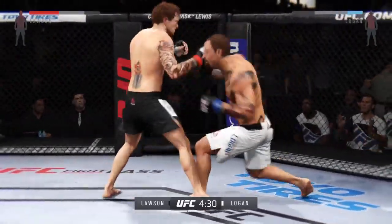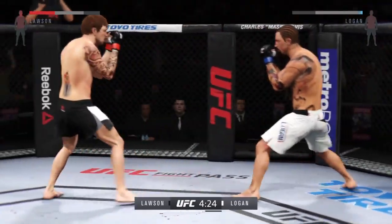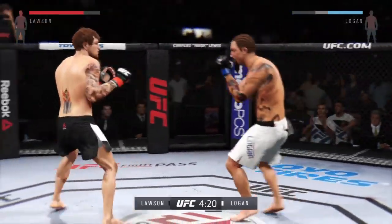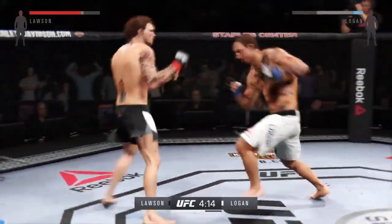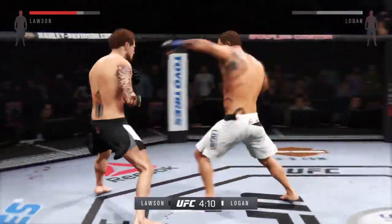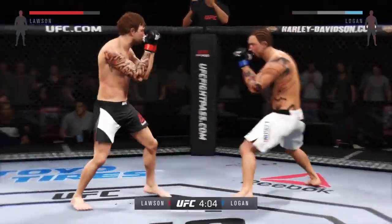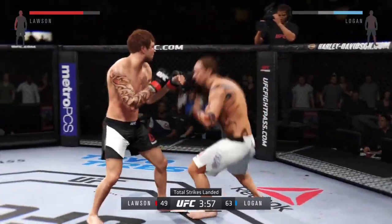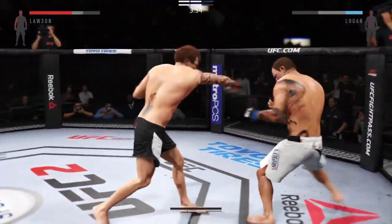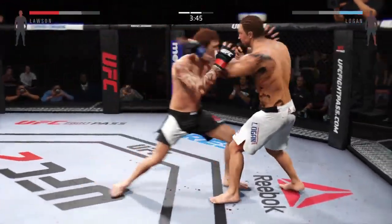Prince with a good left hook. Nice combination here, and he connects with the hook again. Trying to come with the overhand right. Prince with a good leg kick — they are exchanging here. We take a look at the numbers — total strikes landed thus far in this fight. That's a solid hook, vicious combination. Big right hand — he knocked him with that right hand.